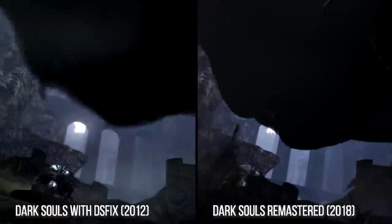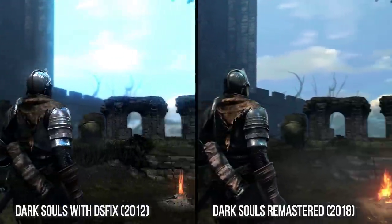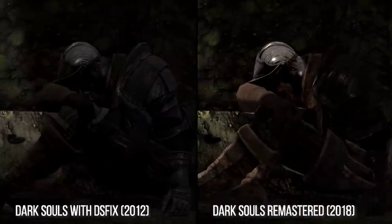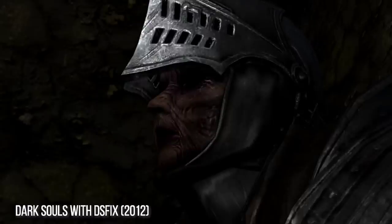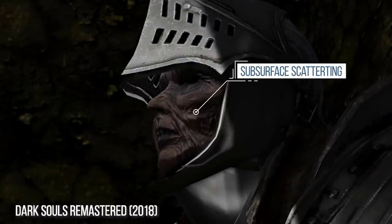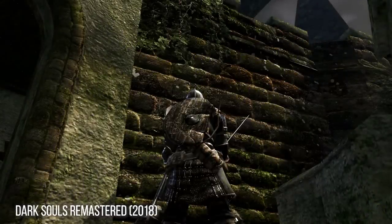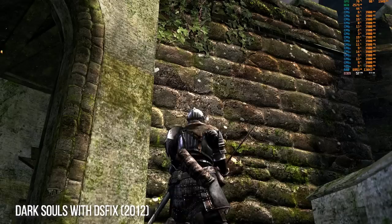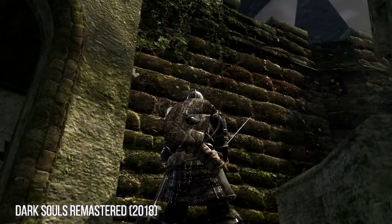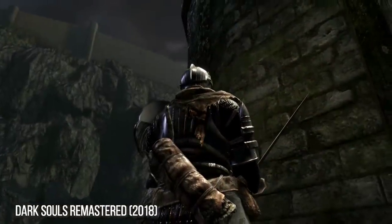Even in spite of the fact that environment maps apply to metal differently in Firelink Shrine, there are two other subtle graphical tweaks that surprised me. Looking at your hollowed face in the game opening, it becomes immediately apparent: Dark Souls Remastered appears to have applied subtle subsurface scattering to the skin on certain textures, mainly visible on your character face or on other undead. Beyond this, the game surprisingly also makes use of parallax occlusion mapping on a number of surfaces where last time it was just a plain diffuse texture, sometimes even without a specular or normal map. It appears that a surprising number of textures have at least one level of offset applied to them, giving a pseudo-3D effect to the brickwork in the game.